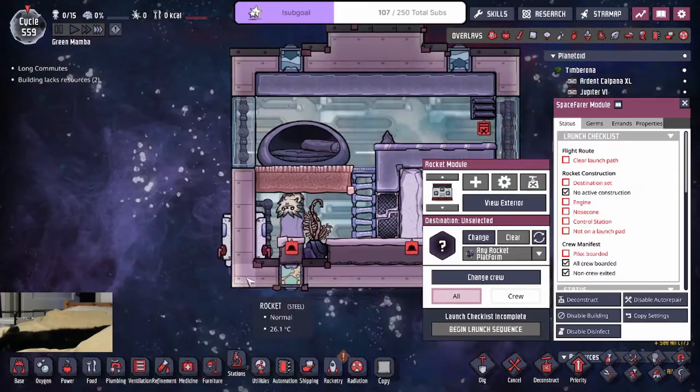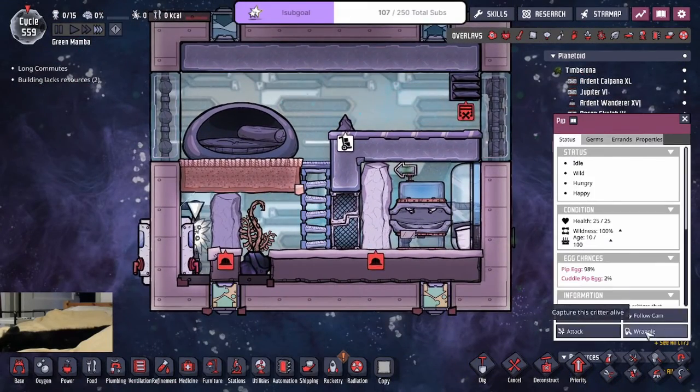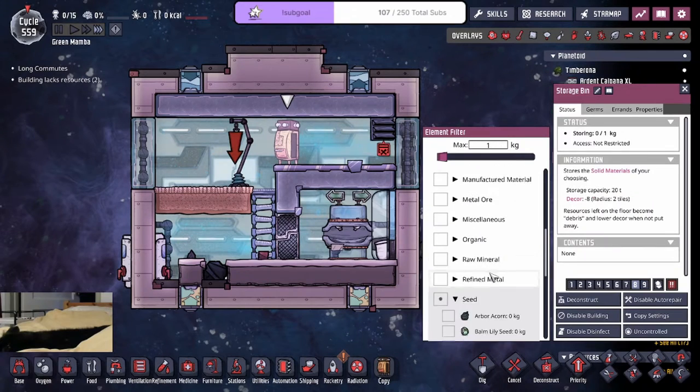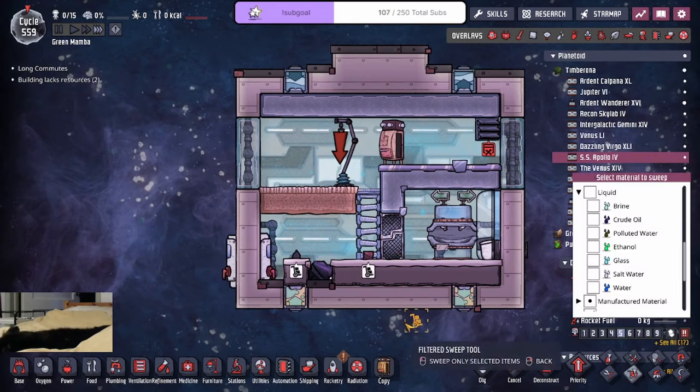So here, Oxifern is in. Good stuff. I should be able to just wrangle the pip, go back outside. It's going to be this room that's ready. Yes. Waiting for the Oxifern — we'll plant that there. Sweet, these two.